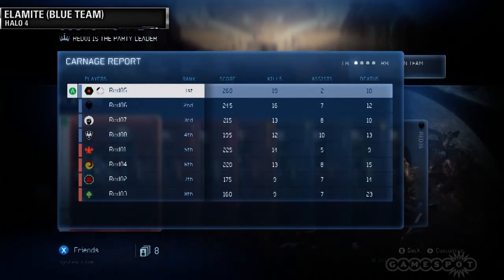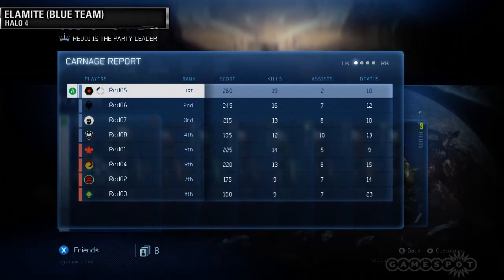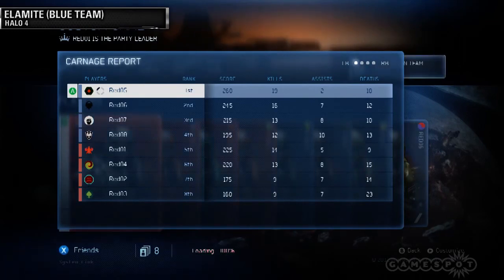That game just wrapped up. Elamite, lead us through the stats real quick. 19 and 10 — he dominated everyone. Two assists — nobody cares about those though. And whoever was red 0-3 did really bad — we should find out who that is and point them out. 23 deaths. Well, we're doing it again.